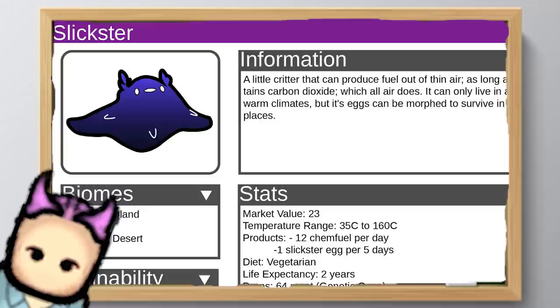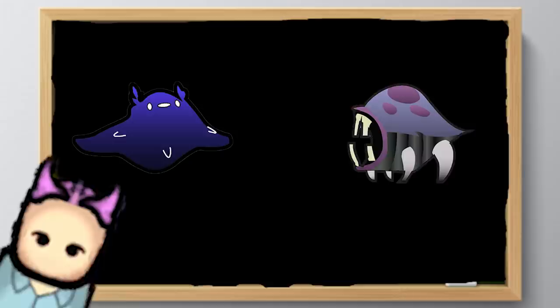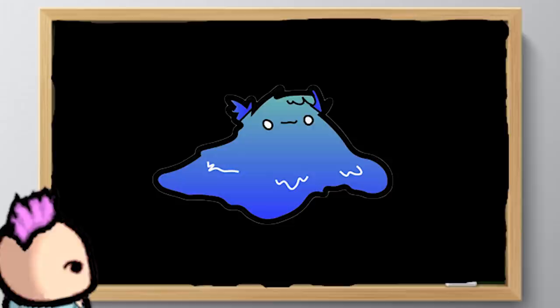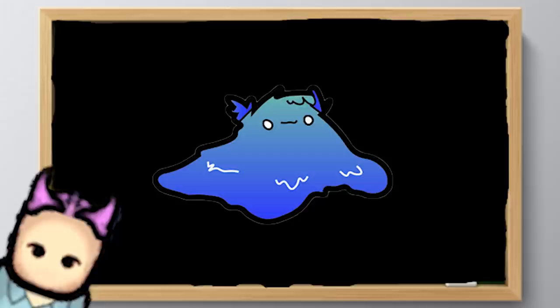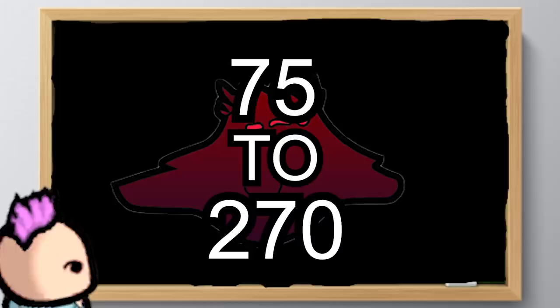Now let's have a look at the Slickster. This tiny creature looks like a living carpet — or an oil spill maybe — and functions as a fuel converter which sucks in carbon dioxide and produces chem fuel. The Slickster is basically an alternative to the Hatch, just a bit harder to train and handle, with the trade-off of a better product. It also lives in harsher conditions: arid shrublands, deserts, and extreme deserts. The Slickster comes in two morphs. The Long-Haired Slickster is pretty unique — it's the only creature in this mod that can nuzzle, losing the ability to produce chem fuel in exchange. The other morph, the Molten Slickster, takes things in the opposite direction: with a biome preference of 75 to 270 degrees centigrade, it provides double the chem fuel output.